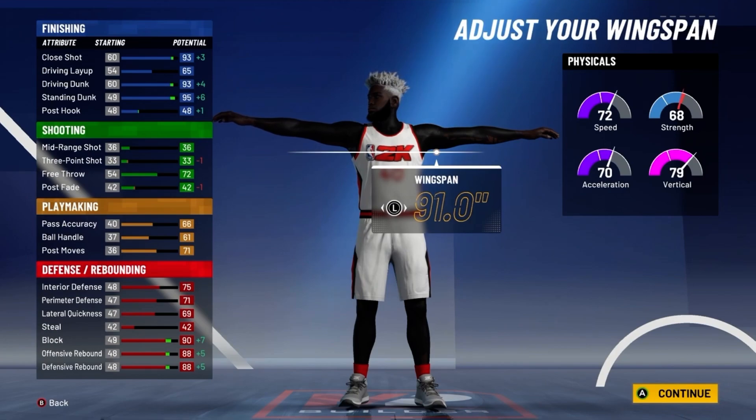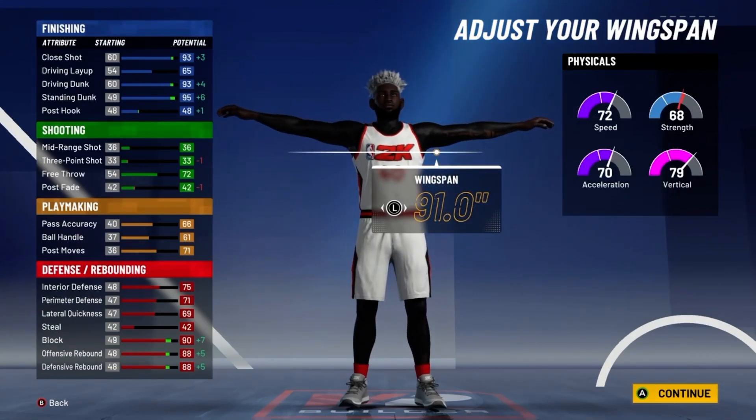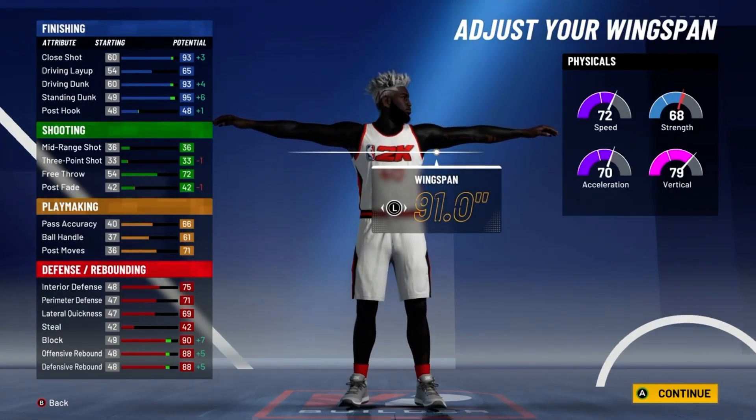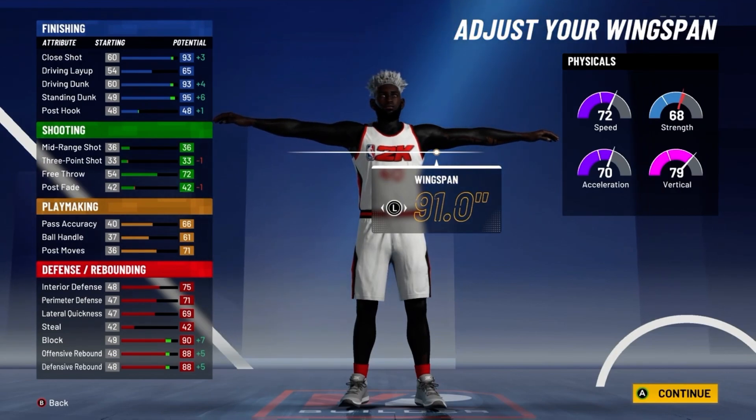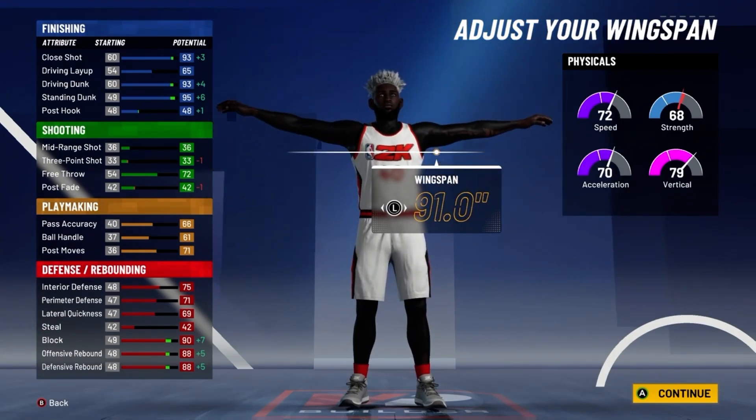For your defense, you have a 79 interior defense, a 75 perimeter defense, a 73 lateral quickness, a 94 block, a 92 offensive rebound, and a 92 defensive rebound. And for your physicals at 99 overall with the gym rep edge, you'll have an 80 speed, a 78 acceleration, an 87 vertical, and a 76 strength.